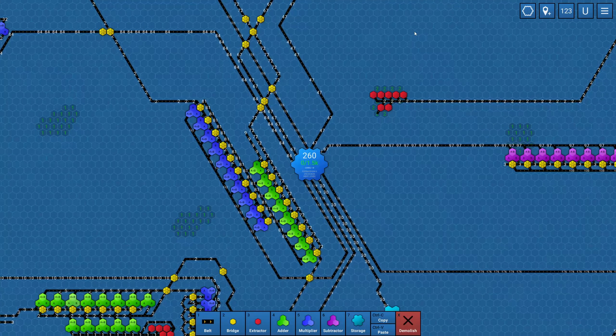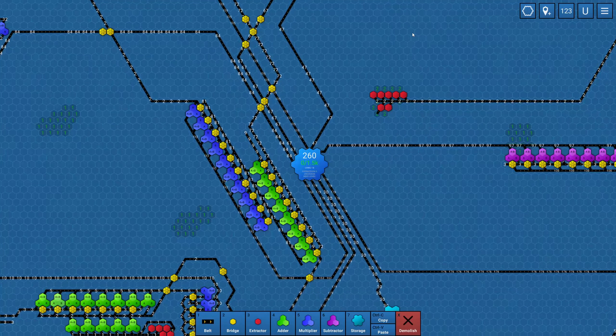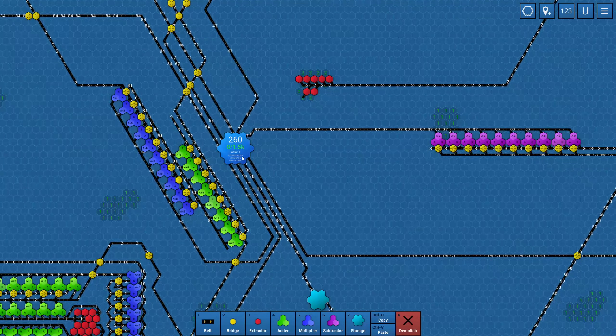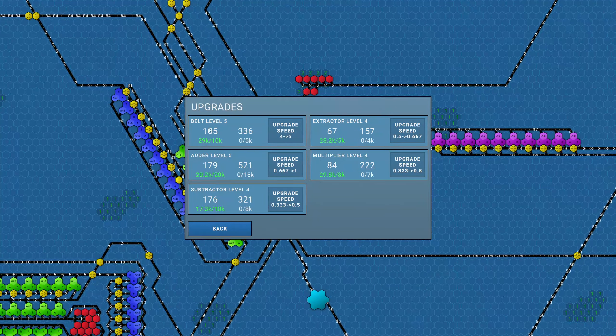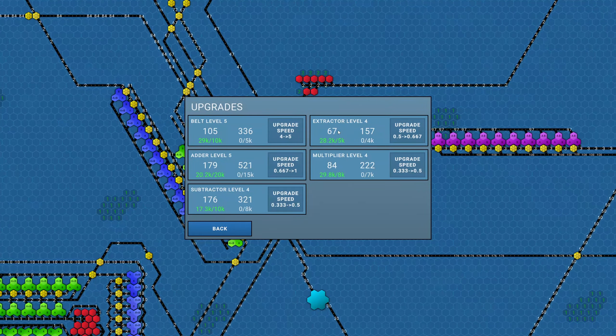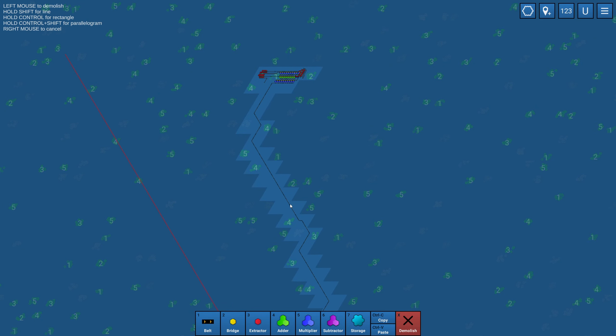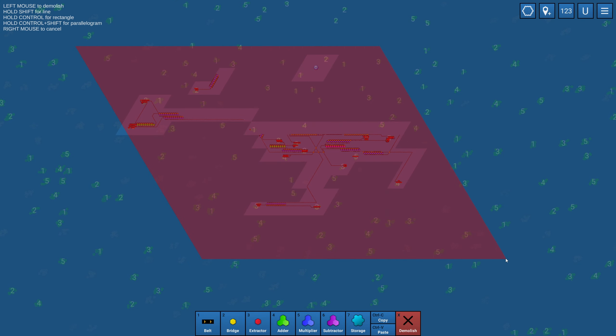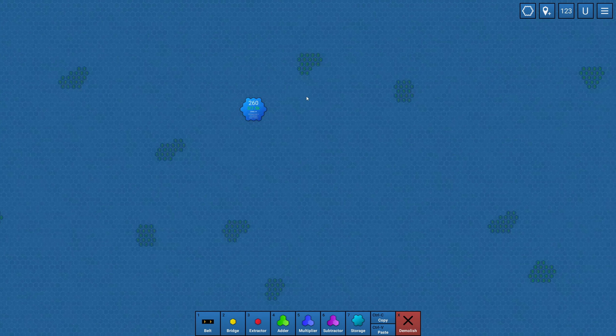Hey guys, it's Hyte here and we're back with a brand new episode of Beltex. In the last episode we unlocked the copy and paste, and I've been letting my facilities run for a while to use up all of the first tier things. Everything I'm currently making I don't need anymore, so I think we should just take every single thing and delete it all and start over with a brand new clean slate. There we go — no going back now.